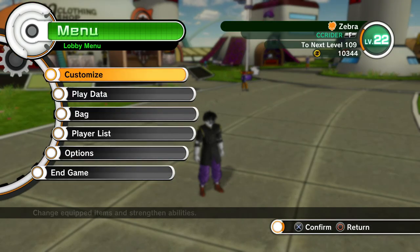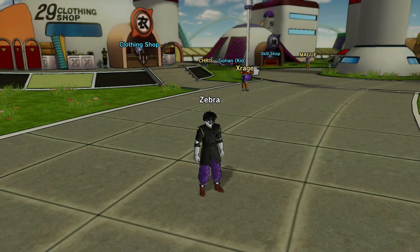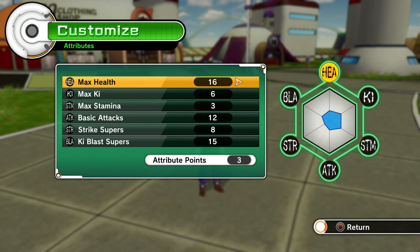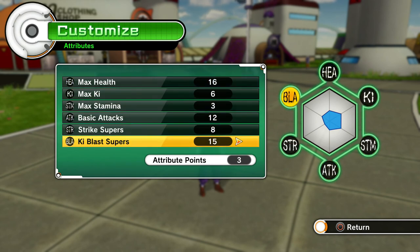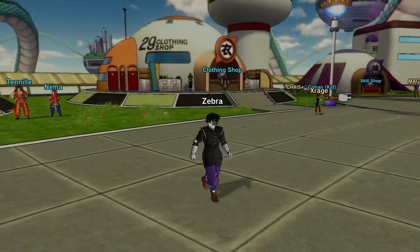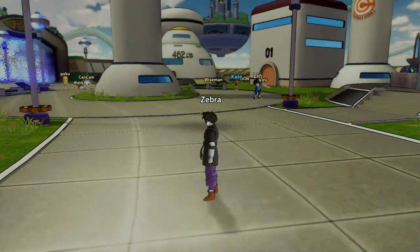That's all we have set up right now, so I figured we can sell the old stuff. In the meantime, let's boost some attributes. We're going all in on Ki Blast Supers — three points — to really make it go far. Save changes and return. Got some good stuff going in the mix here.